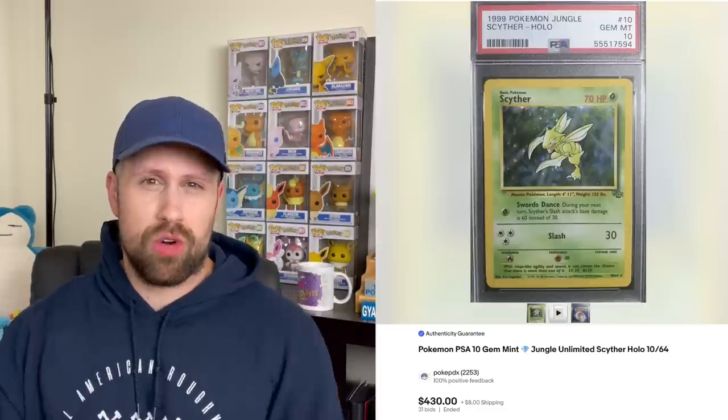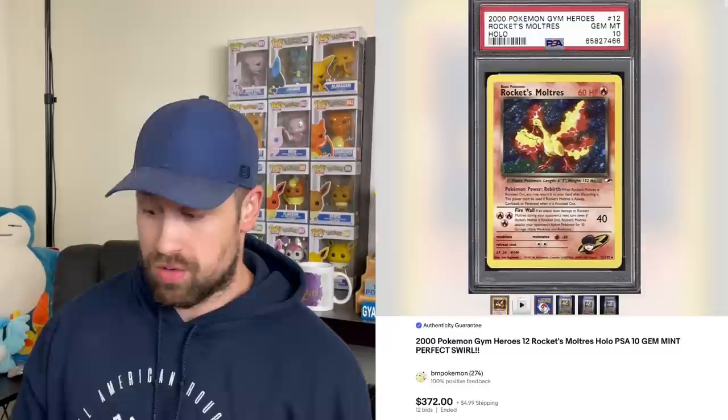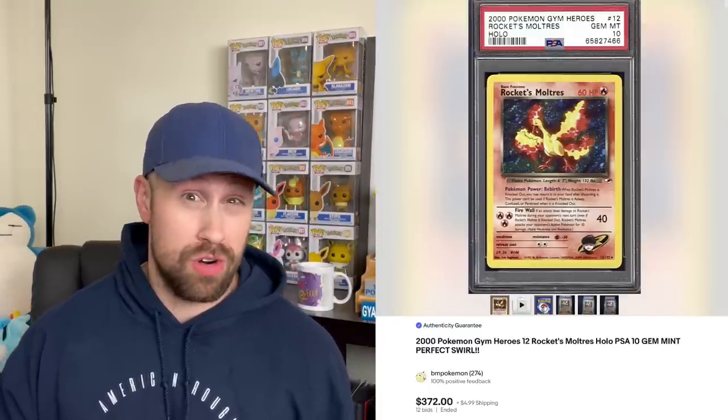Now on to the vintage portion of the video, starting out with some Unlimited Wotc holos. This Unlimited Scyther holo from Jungle Set sold as a PSA 10 for $430. Here's an Unlimited Rocket's Zapdos holo that sold for $301, and the Unlimited Rocket's Moltres — the Flaming Chicken himself — sold this week for $372. I've always felt that these Unlimited Wotc holos in PSA 10 were very underrated, and these are fairly low population cards as well.